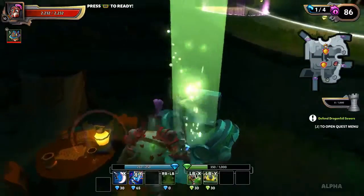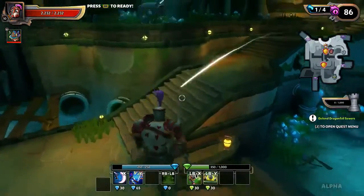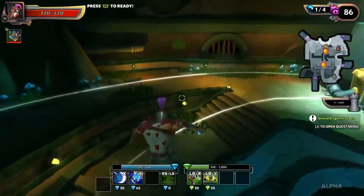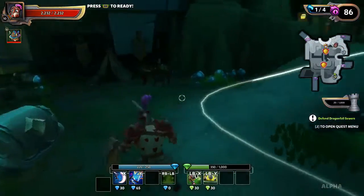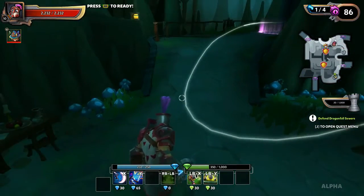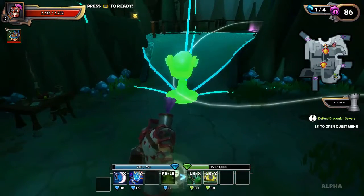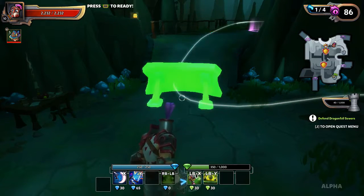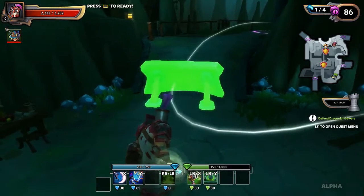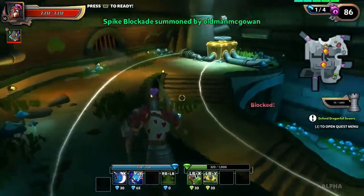All right, here we go. My controller wasn't working at first and I had to reboot the game - I was worried it was still doing that. I just needed mana and now we can do this and set up some of these at choke points. We're gonna set up the blockers - we know those blockers work.